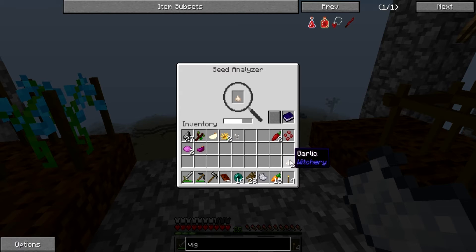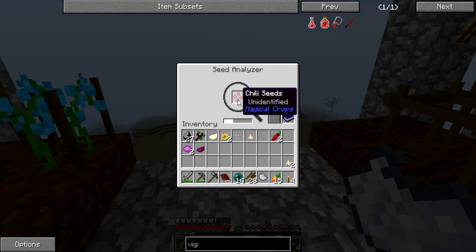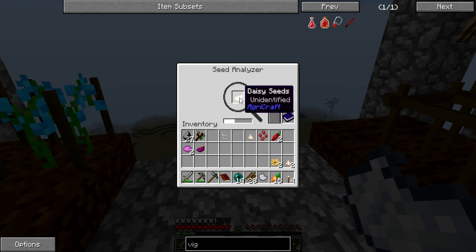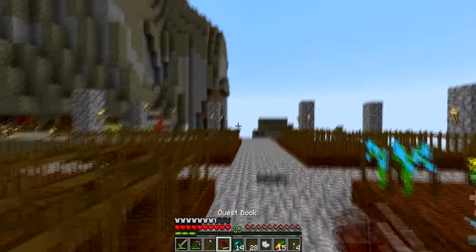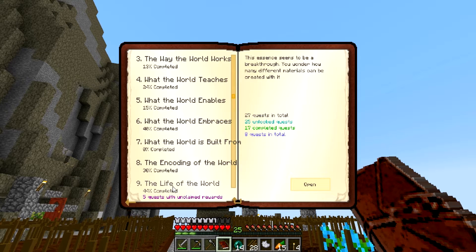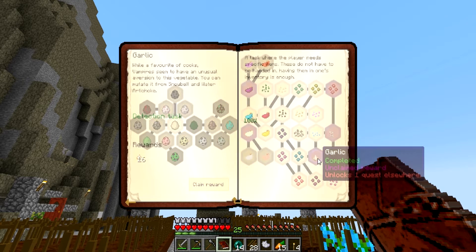I'm guessing that's the seed and that's the actual product. Let's get these going in the top of the farm here. Wolfsbane - that's for Witchery by the looks of it, same with the garlic. Daisy seed, allium - we should be able to collect those in and claim the quest. Let's claim all these up.